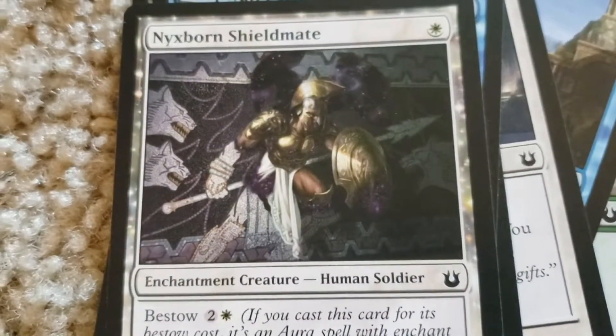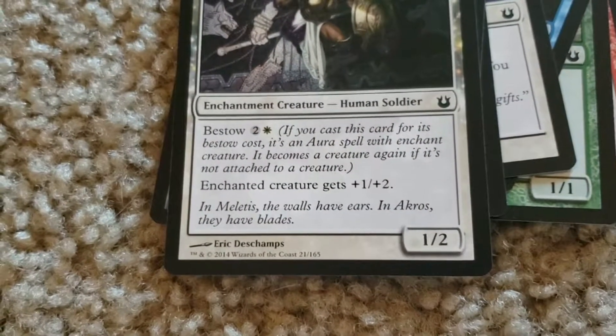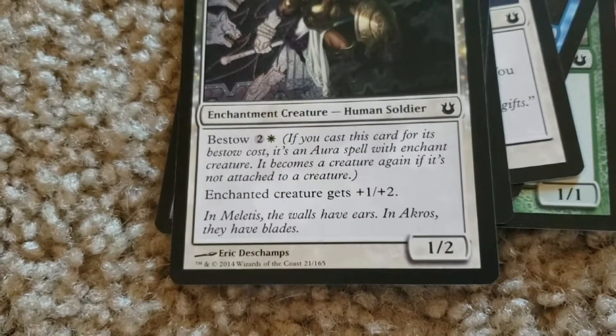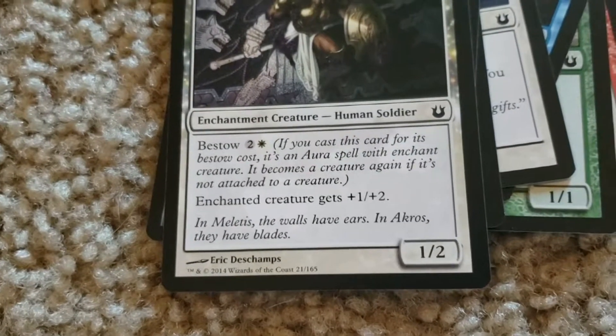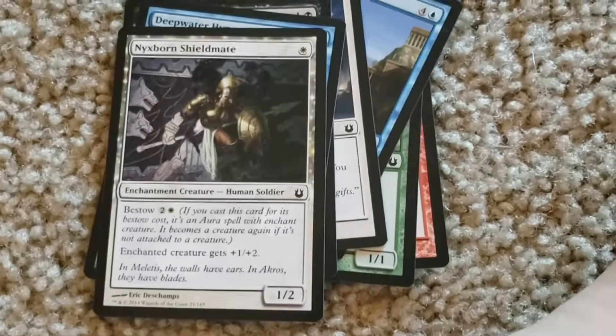Nightborn Shieldmate. One plains. Bestow: two colorless, one white. If you cast this spell for its bestow cost, it's an aura spell which enchants a creature. It becomes a creature again if it's not attached to a creature. Enchanted creature gets plus one, plus two.